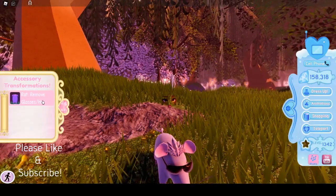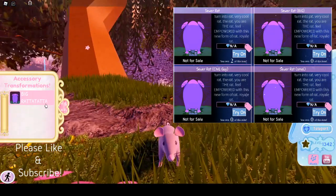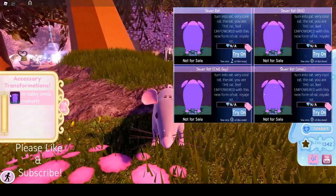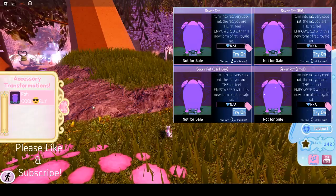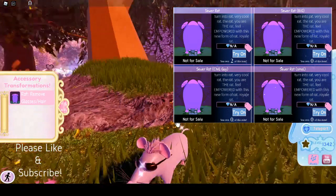So if we click on ourselves, there's the chill guy toggle; they call it 'Big Ratatata,' which is just the rat big. Then 'I'm babby smallsrat' — or baby — that's the small rat. And 'cool guy' is the default sewer rat.